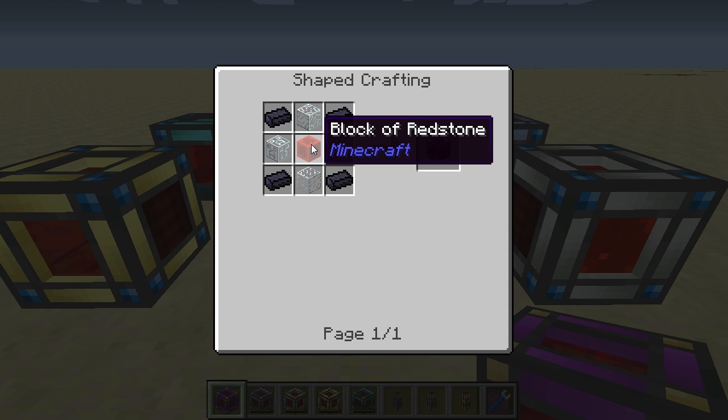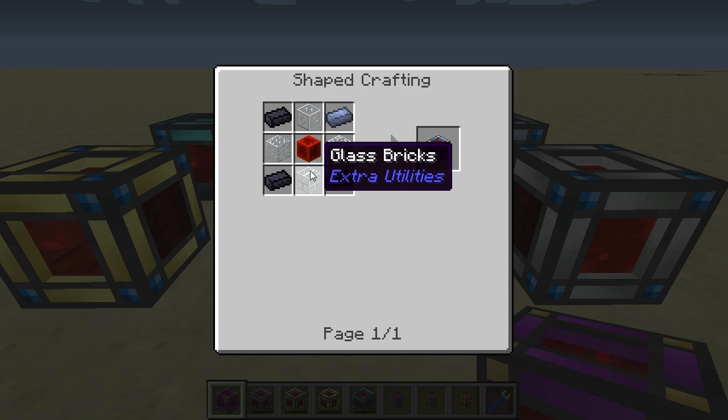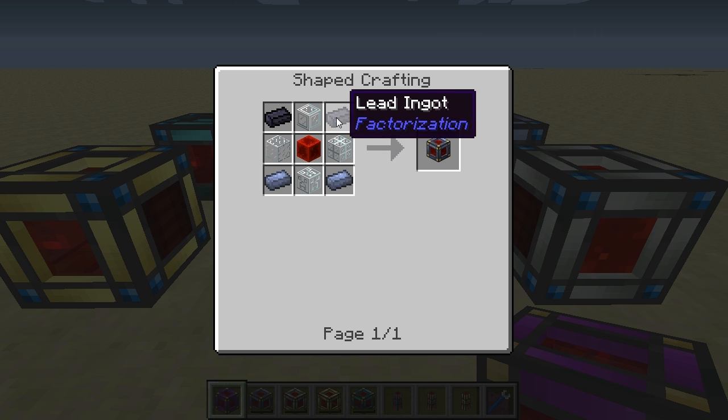Let's have a look at the cell frame itself. This is crafted using four pieces of glass in the centers on the outer edges, a block of redstone in the center, and lead ingots in the corners.